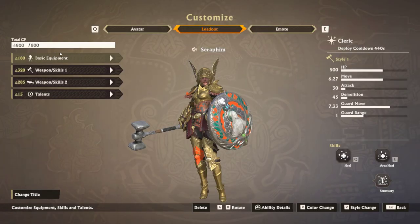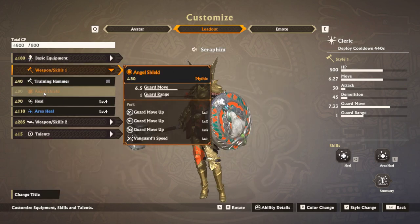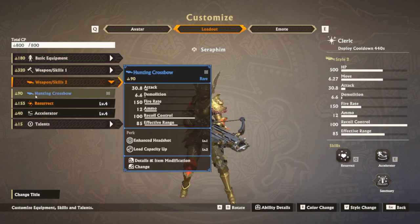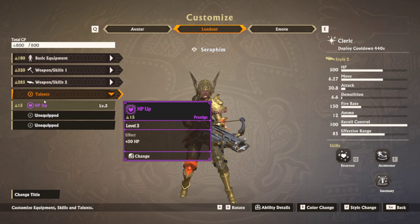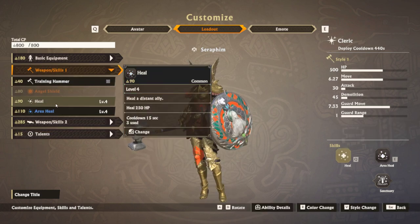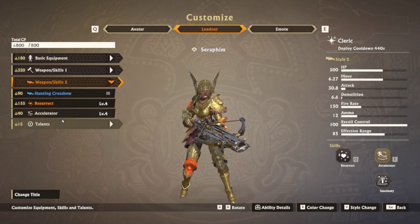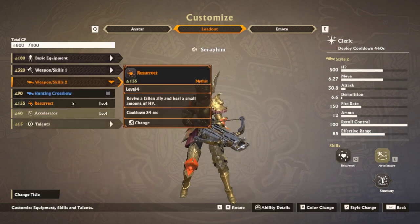This is how a typical seraphim looks — all my seraphims look the same. I run all purple gear for movement and 2 HP. I'm using the default weapon on my seraphim; the shield you can't change because it's a legendary shield. For heals, I have Heal 4 and AOE 4. I'm using a blue hunting crossbow, a yellow Resurrect level 4, and Accelerator level 4, with an HP talent. The main key is your AOE heal for points. Single target heals keep your friends up — especially if you have warriors on your team, you need to be looking out for them. Call out your heals. Resurrect level 4 has a 34-second cooldown; I wouldn't recommend level 5 since the cooldown is 30 seconds for an extra 20 CP, which is not really worth it in my opinion. Accelerator 4 is really good because it helps you get out of positions quickly.